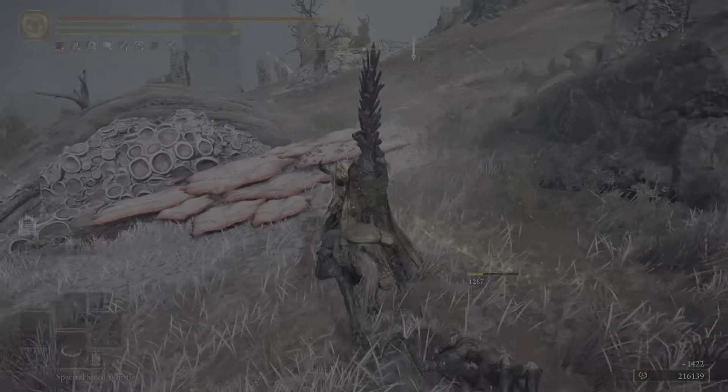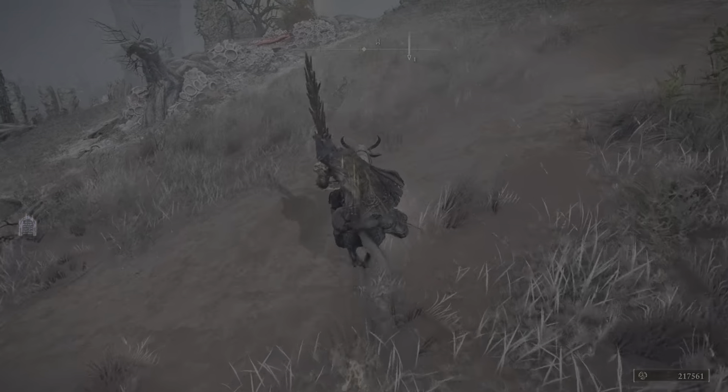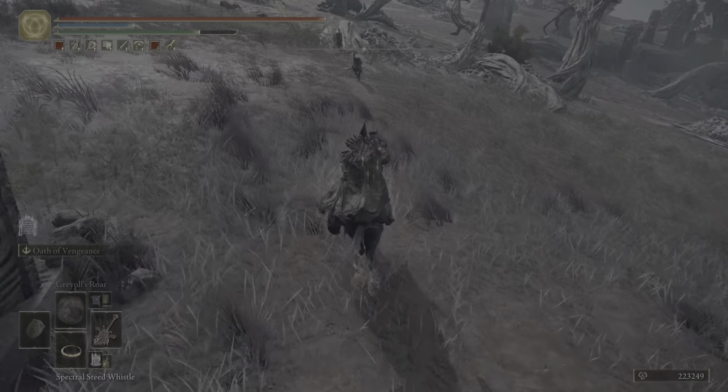Sometimes they're tough to see — they kind of blend in with the grass. But if you know one is in the area, based on doing this run a number of times before, you can use your lock-on method to push that and see if it'll lock onto it so you can find it. This is tricky because there are two over here that kind of gang up on you. There's also another area coming up — almost like three in one area up here.